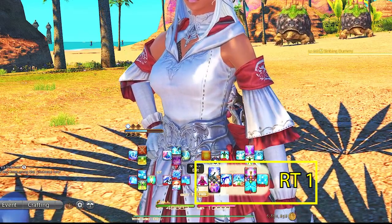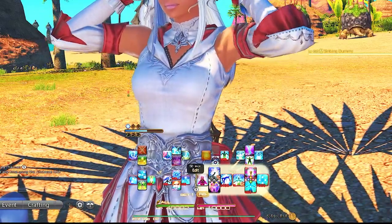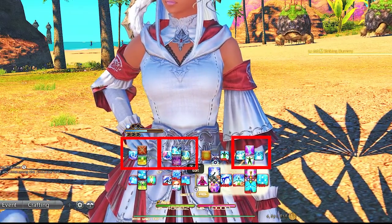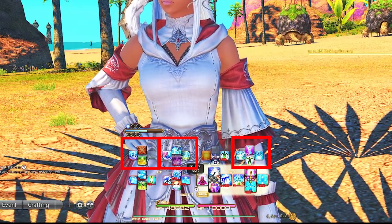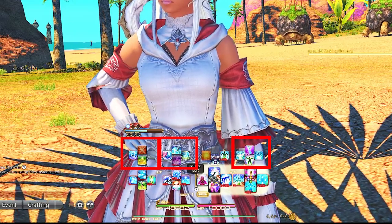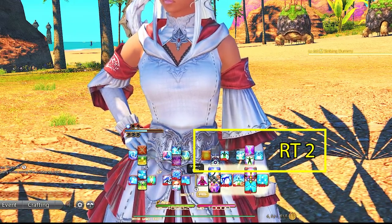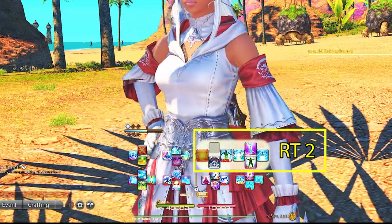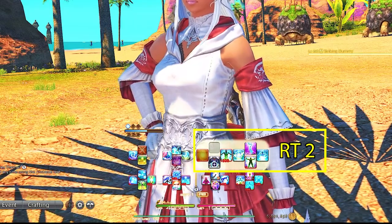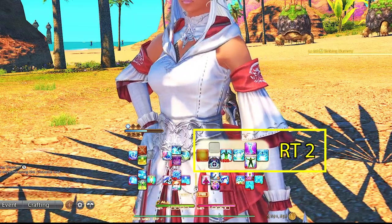Because healers are reactive, we need to utilize our double cross hotbar pretty often. I find the Right Trigger 2, Left Trigger 2, and Left Trigger 2 D-pad portions the most comfortable to access when using my double cross hotbar. Right Trigger 2 for White Mage has my less used healing abilities with longer cooldowns. The biggest reason is we spend most of our time in the Left Trigger 1 area, since this has all of our damage abilities.